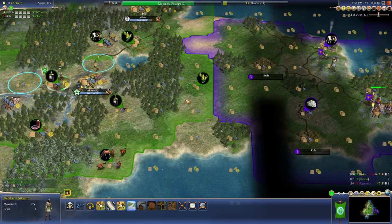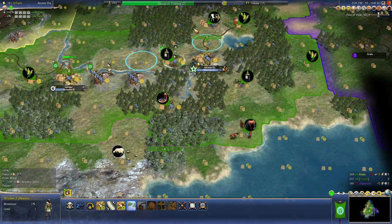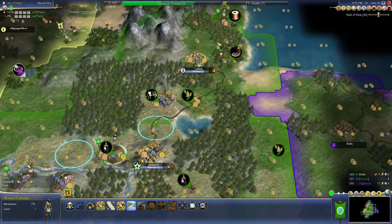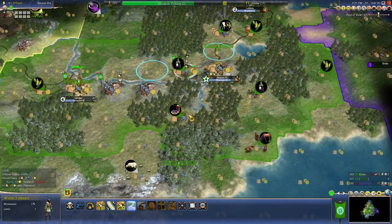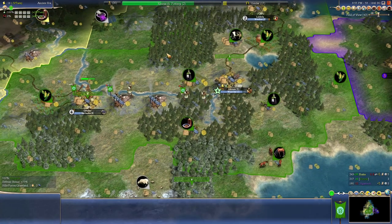I'm expecting him to take this tile but I'm not too concerned. I want to chop something so I can put it into the library — I believe that's more important than the granary, especially because Creative and stuff. Just figuring out which tile to chop. I could chop here and go to the horses, or chop here and then put a mine. I'm not going to be running scientists in the capital, I'm going to build another settler, so maybe the mine makes sense — let's do that.